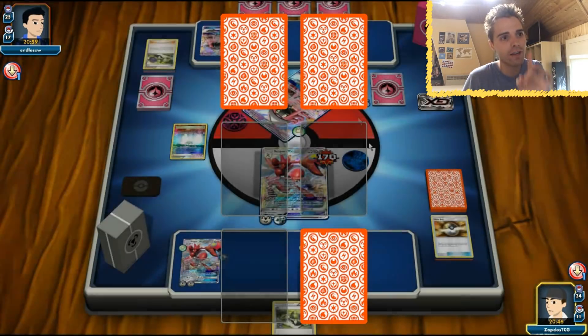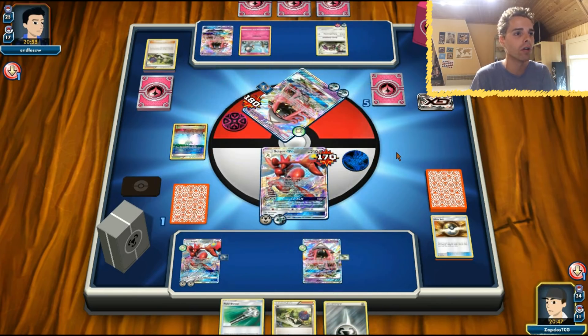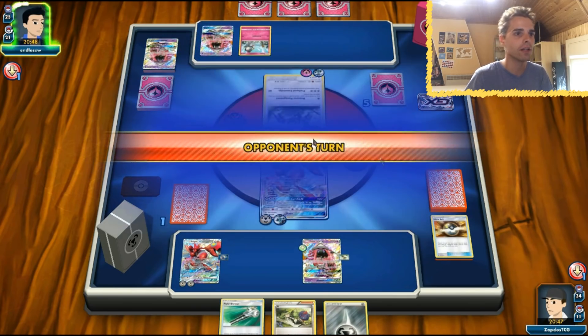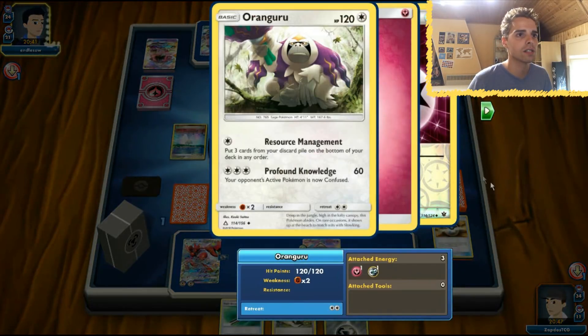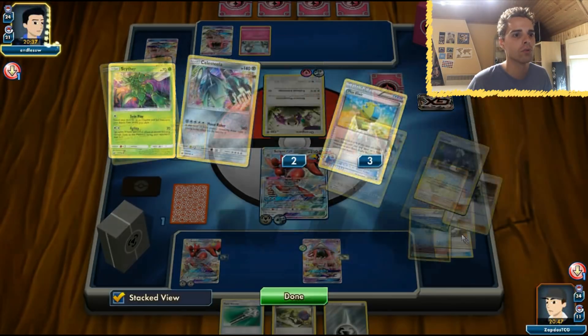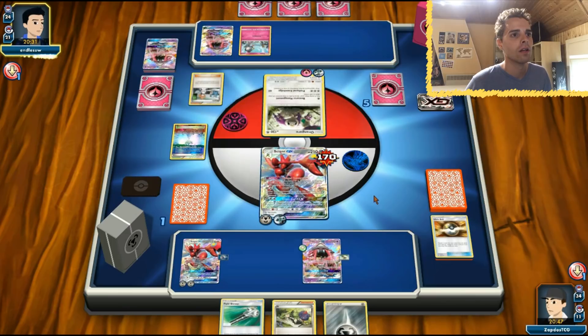Still not hitting for weakness, and Scizor is showing its might. We have the Field Blower getting rid of Parallel City at the late stages of the game. So another round with Scizor GX because we're totally dominating this Gardevoir deck. We only need to get out two Dalmice and then one-shot — though we don't have the means to one-shot Oranguru right now. But we still have one Tapu Lele and one Guzma in the deck.